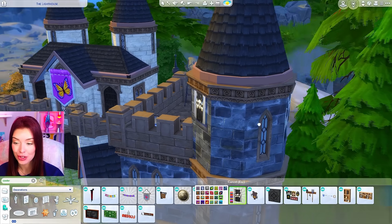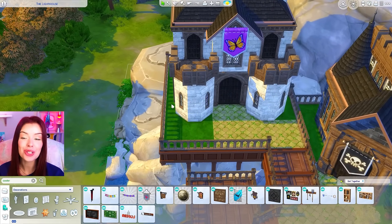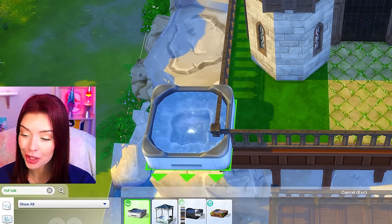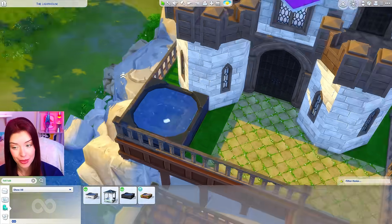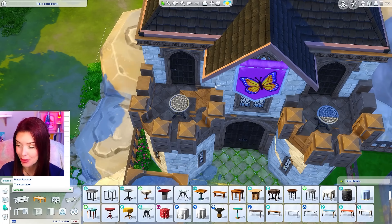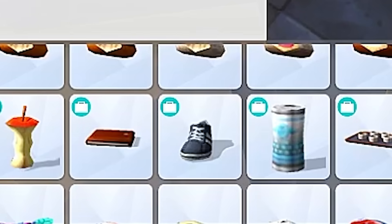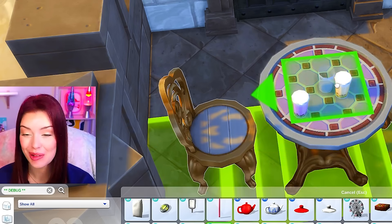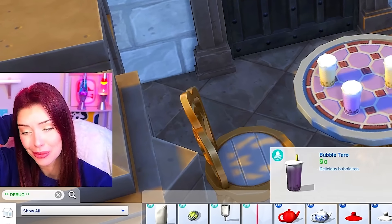For the Paragons, their actual hangout in Windenburg is the pool, but I don't have room for one, so I'm adding a hot tub for them. And since they love to get coffee, I'm picturing cafe tables up here. I'm also searching debug for some coffee cups — oh, there's bubble tea! I feel like this was before High School Years, but I definitely feel like they would be drinking bubble tea. I love bubble tea, now I really want one.